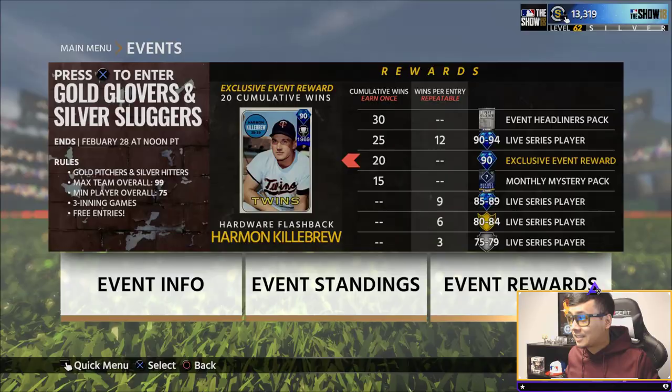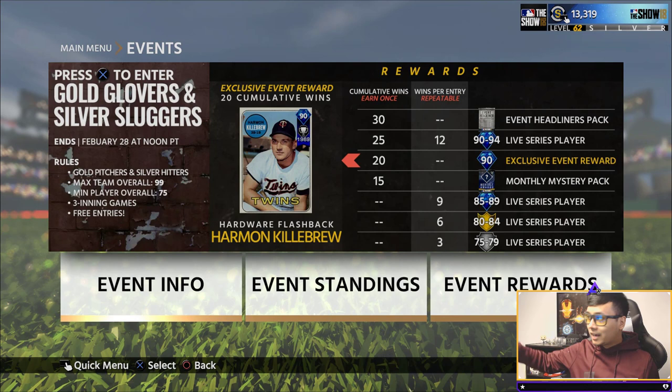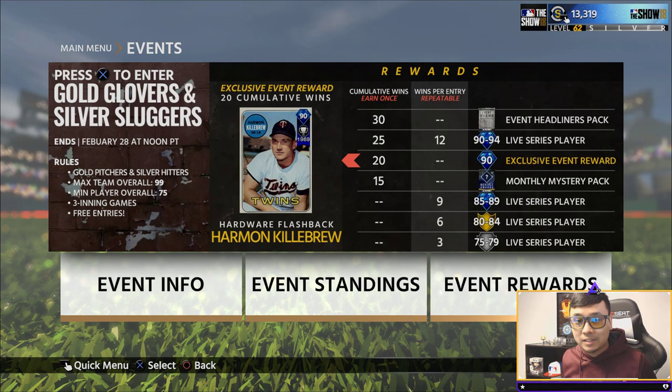The rewards for this event that ends February 28th: at 15 wins you get a monthly mystery pack and a 90 overall card; at 20, a 90-to-94 pack; at 25, an event headliners pack — whatever that means. Harmon Killebrew is actually the 20 cumulative win reward, so I actually don't know what the event headliners pack is. Let me know in the comment section down below.